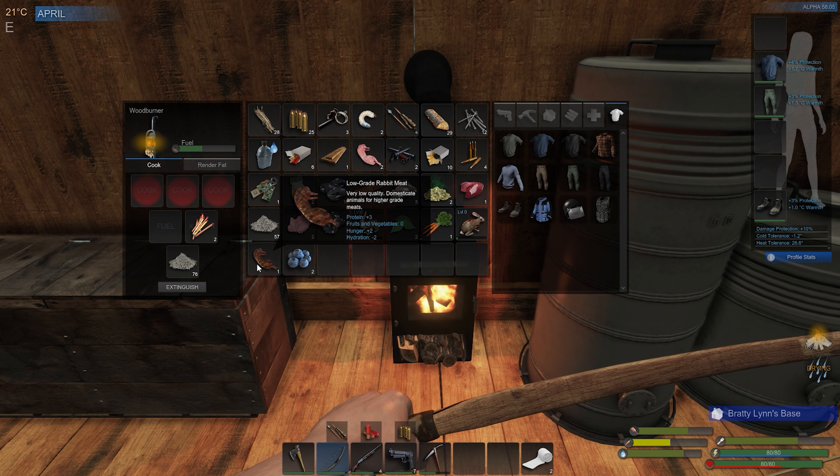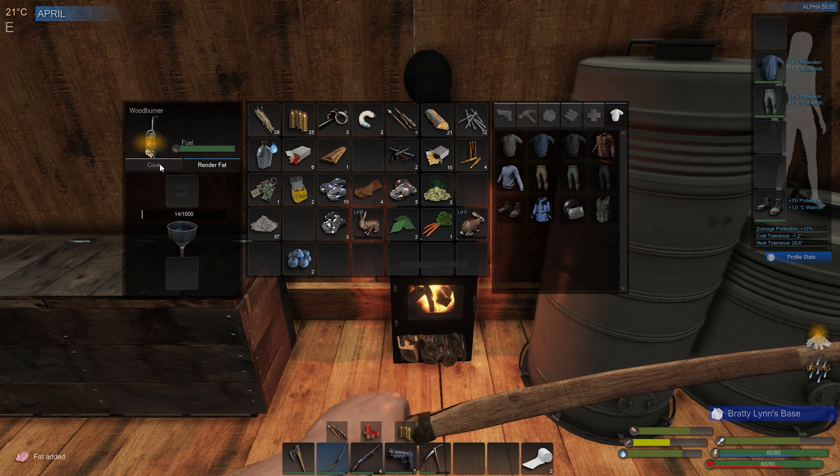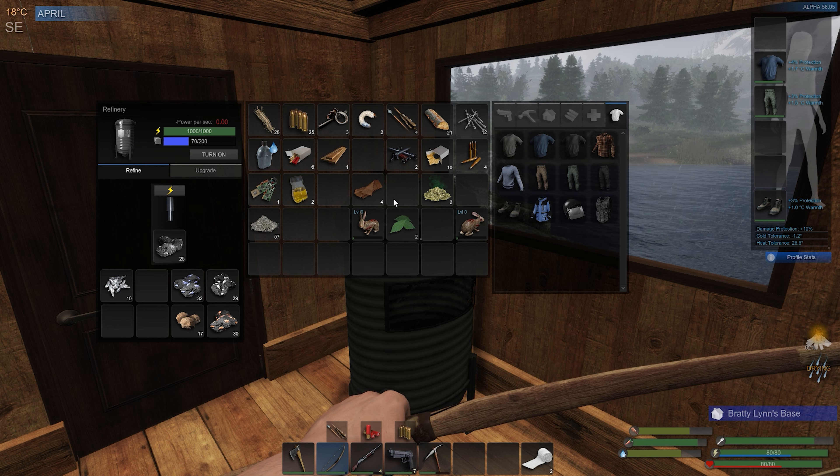I don't really get much out of it, but we'll just eat it. We did get a liver, so let's cook that too, and go ahead and render some fat as well. We could use some carbs. And we can wait on killing these rabbits — I hate doing it, it's just awful. Let's put our ores away. Let's take a look at what we got — we did get some weapon parts, just some other normal stuff.